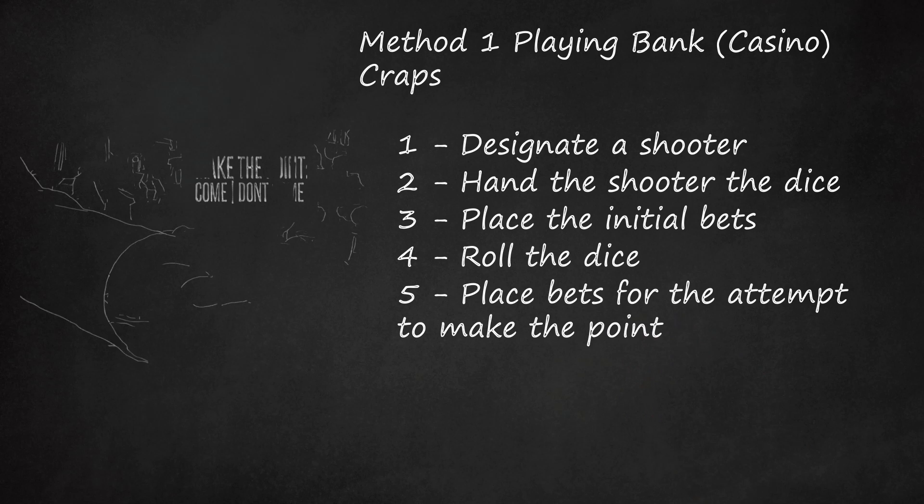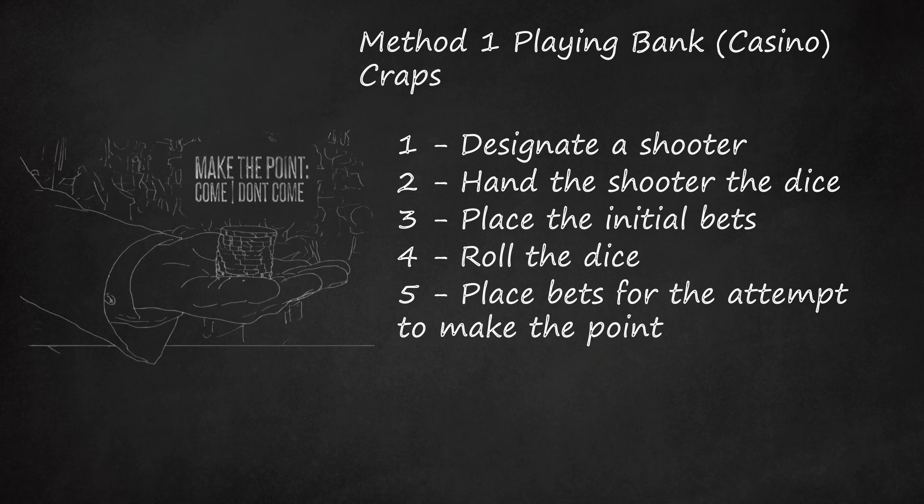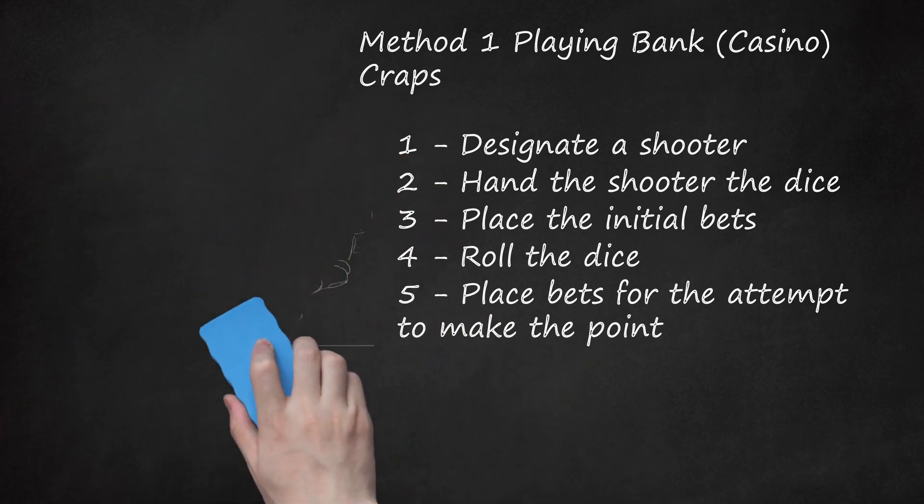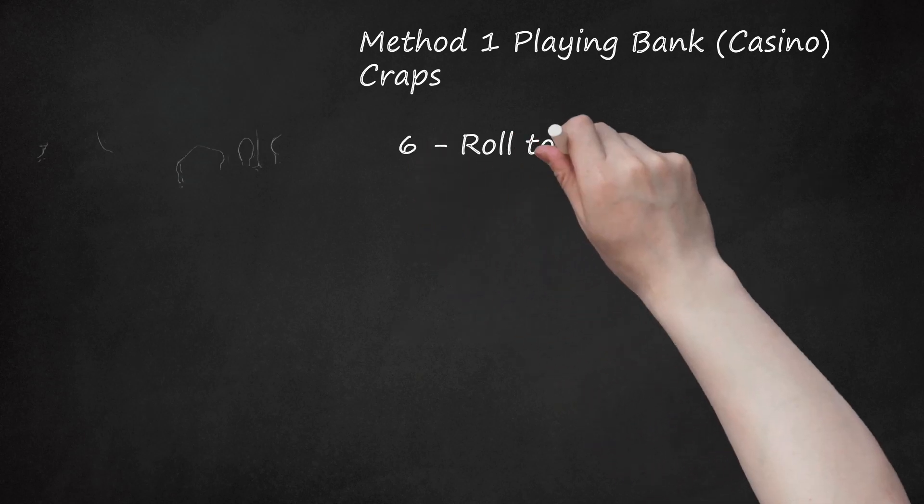Step 5: Place bets for the attempt to make the point. Pass, don't pass, odds, and service bets can be made prior to each roll. In addition, two other bets are possible: Come — betting that the shooter will make a 7 or 11 on the first point roll, or will make the point before making a 7. Don't come — betting that the shooter won't make a 7 or 11 on the first point roll, or will roll a number other than the point and then roll a 7 before the point can be made.